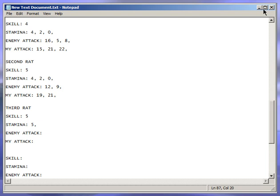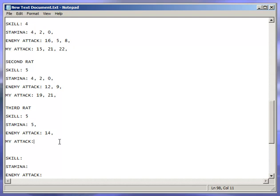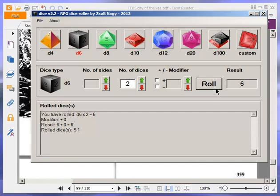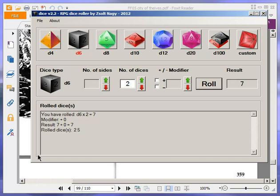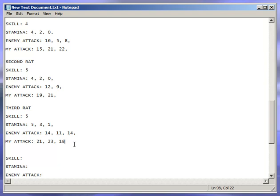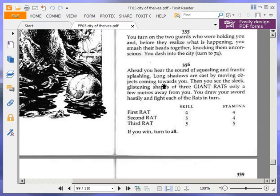That puts the third rat down to 3. Then 11 to 23, puts him to 1 health. Then 14 to 18 — and he's dead. So all three rats are dead. Let's move on to 28.